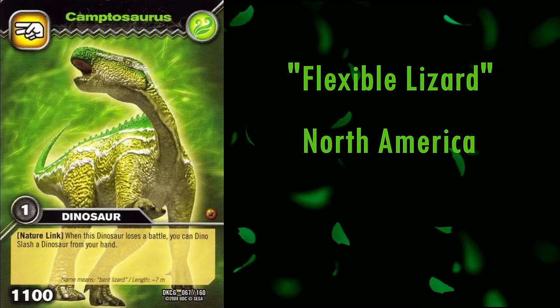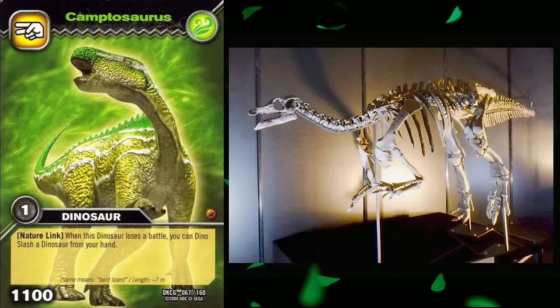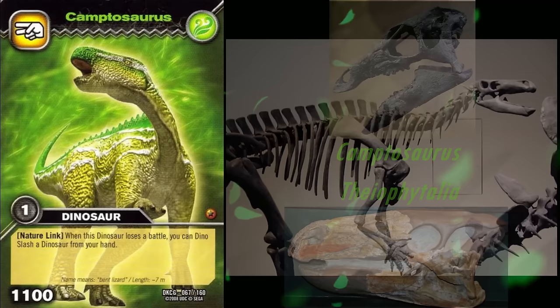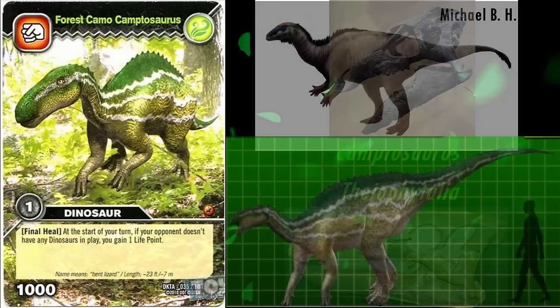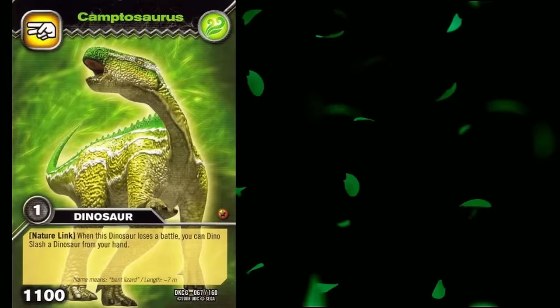Next is Camptosaurus. Its name means flexible lizard, and it lived in North America during the late Jurassic, roughly 155 to 150 million years ago. This genus has a complicated taxonomic history, with many specimens referred to it being moved to other genera. One of these genera is Theophytalia, named in 2006, whose skull was often placed on the body of Camptosaurus in museum mounts. It had a much longer and rectangular head than those confidently referred to Camptosaurus, which had a much more triangular shape. The head on this model seems to be based on the skull now referred to Theophytalia, unfortunately. It is also portrayed as a facultative quadruped, when it is now thought to be exclusively bipedal. It does have the correct number of toes though, with four, the first being a dewclaw. Sadly, this model too is quite outdated.